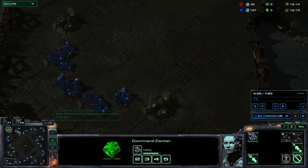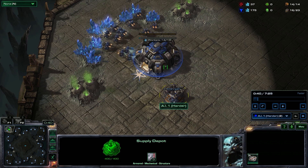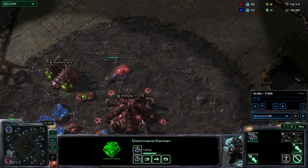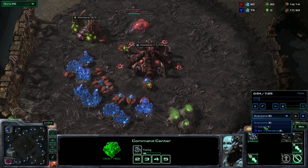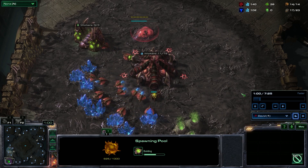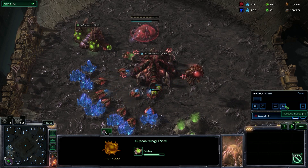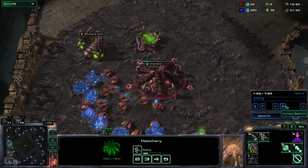We can actually select our opponent's view. This is what our opponent sees of our base — which is absolutely nothing. But here's what they see at their base: they're going for a supply depot early on. That's fairly typical. We can also set the camera to everyone so we can see both at the same time. Scrolling down, we can see my overlord going over, my base, and both players doing their thing. I switched it over to my view because that's what we're going to be focusing on. We can actually increase speed using this plus button — we'll go to faster times four to get to a point where we can make some decisions.